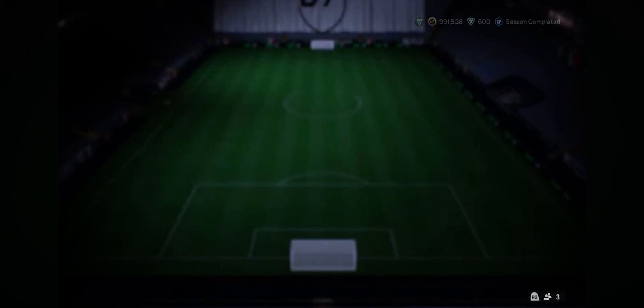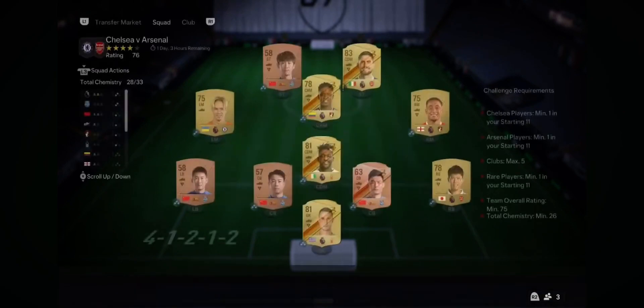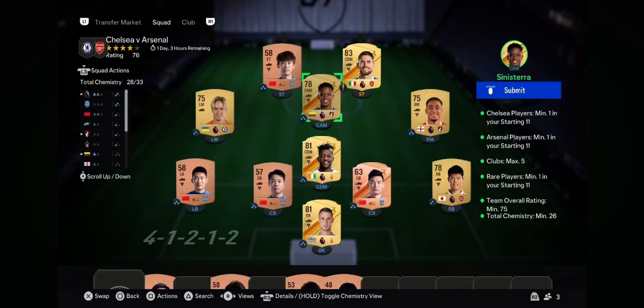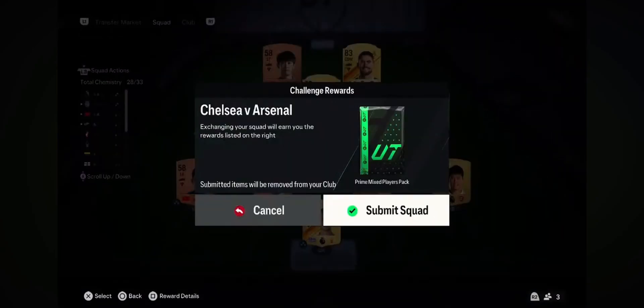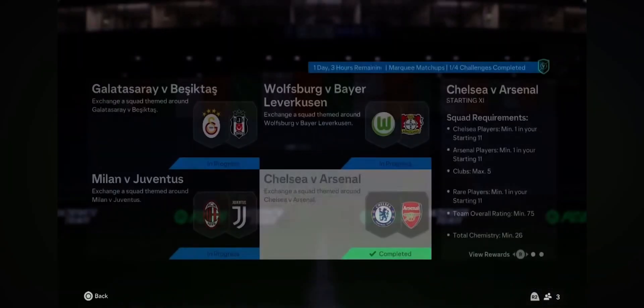We're going to claim them and we're going to open the packs. If you want to have a quick look at the squads that I did use and go and use the players if you want to, it might help you out, it might make it cheaper for you. I used all untradeables for the golds and stuff like that, but I did buy my dark actually just because I didn't have an untradeable. If you want to go use the teams, you might be able to find a way to do it yourself easier and cheaper, but that is up to you. We're going to go through, claim them all, and then we're going to open all the packs.